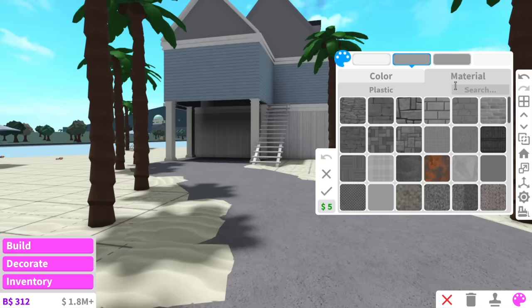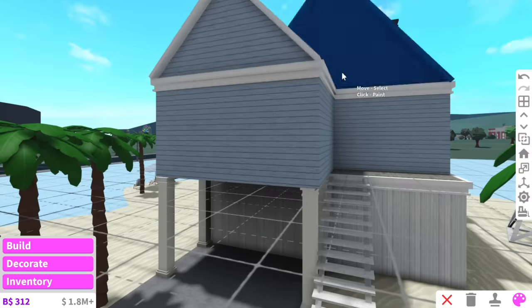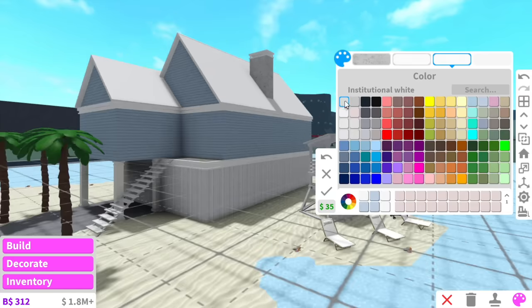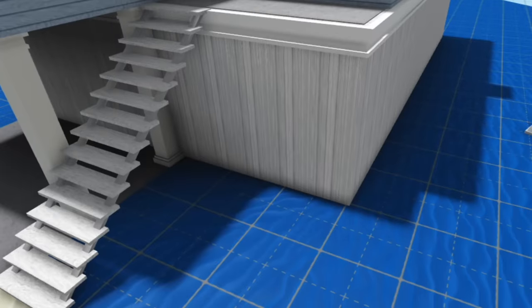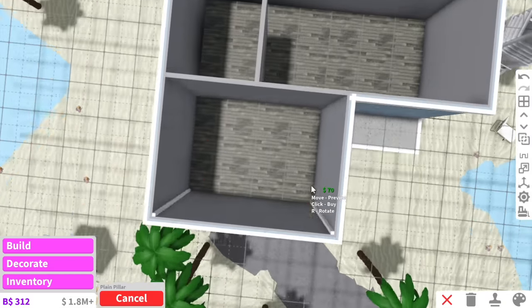Can we talk about how amazing the summer update is? Like the observatory — you can literally go to the moon! If you told me a year ago that you could go to the moon in Blocksburg I would not have believed you. The only thing that confused me is that it's literally the middle of winter in Australia right now, so when the update came out as a 'summer' update I was like, sorry what?